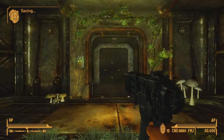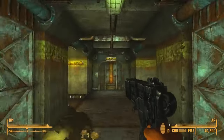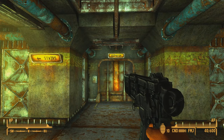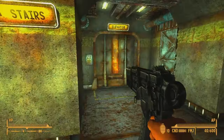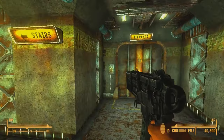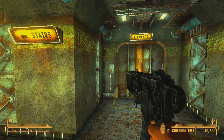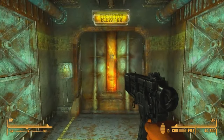go straight here and there's the elevator. You do not have to use the elevator — you can also use the stairs to navigate through the floors, but the elevator is the fastest way to get around. You need 50 repair skill to repair the elevator. So just repair the elevator or follow my steps through the stairs.